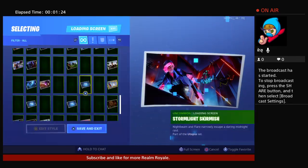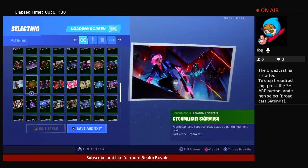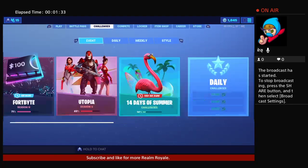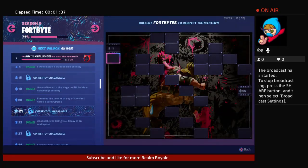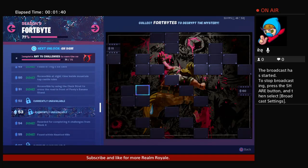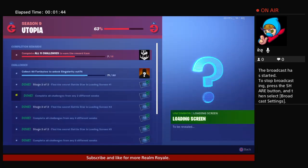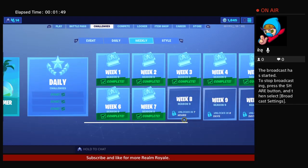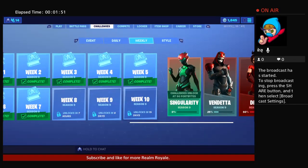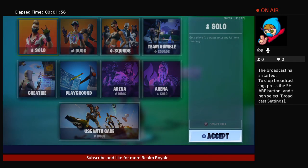The week seven battle star is just on the bottom left. So that's all of it. I have two Fortbites left to do and then I'll have three of them, which haven't been unlocked yet. I only have 71 and I need 90, and in about seven hours another one's going to come out. So let's get right into it.